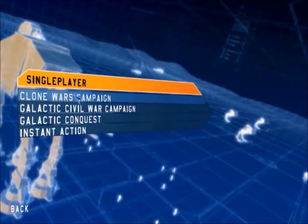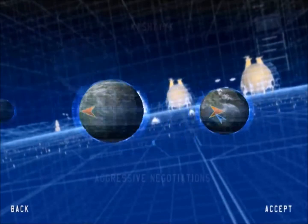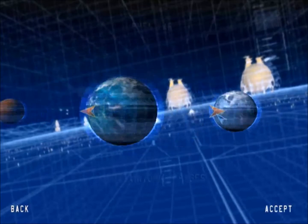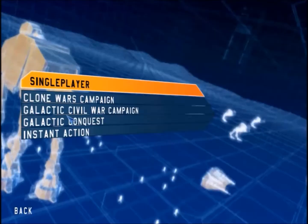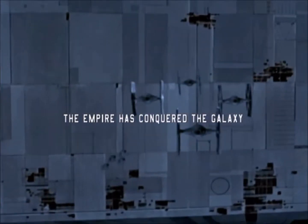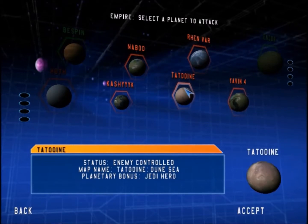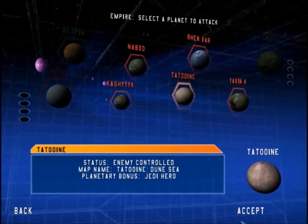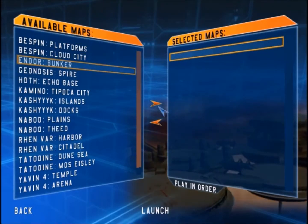The gameplay is divided into three game modes. Historical Campaign, which is the story — it roughly follows the story of the movies but mostly focuses on larger battles. There's Galactic Conquest, which allows you to conquer the galaxy using the faction of your choice, picking planets from a sort of board game-esque menu. And then there's Instant Action, which allows you to create a playlist of your favorite maps.